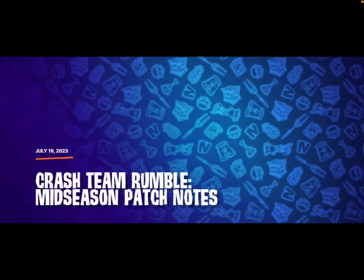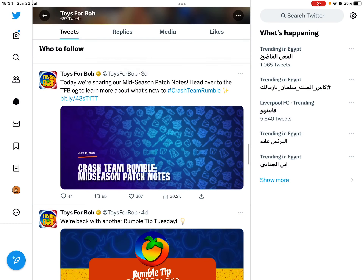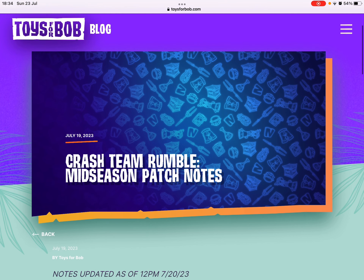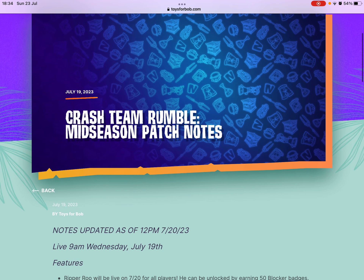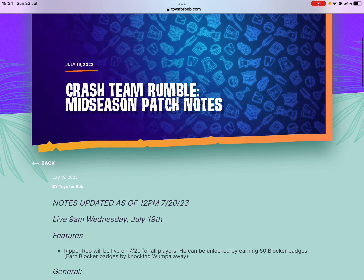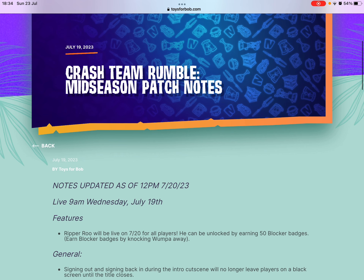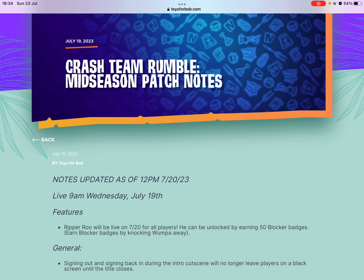Welcome back to another Crash Team Rumble video. Today we are going to be talking about the Crash Team Rumble mid-season patch notes. All of these were posted by Toys for Bob on toysforbob.com. The update is live as of 12 p.m. on July 20, 2023.